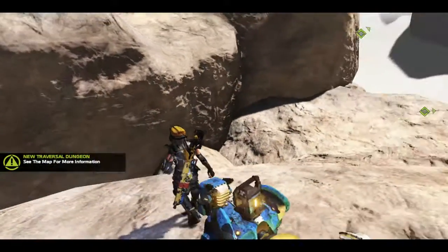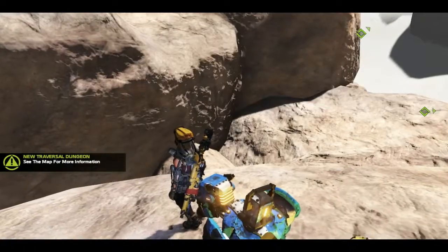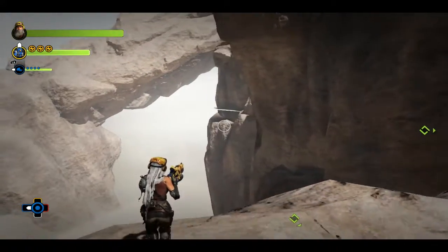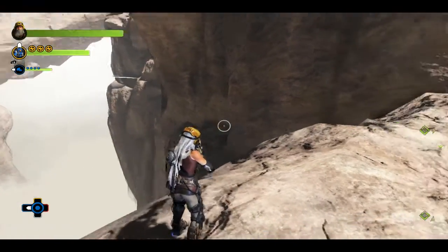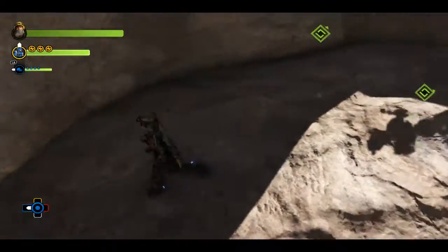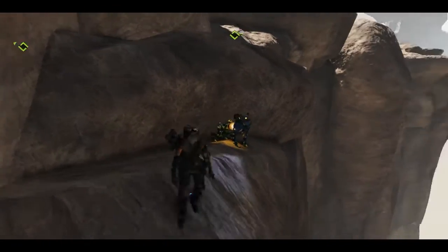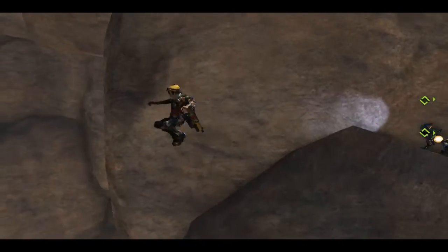There's a traversal dungeon in that general direction. Thank you, game. I'm looking at this right here, and I think that's a graphical glitch. See that right there? That looks pretty strange, that looks like a graphical glitch. So I want to see if there's some way to get over there, or if this is just a graphical glitch sitting out in the middle of the endless pit. Let's go see if we can investigate that.